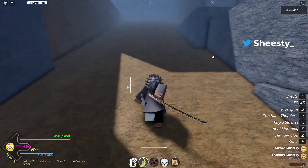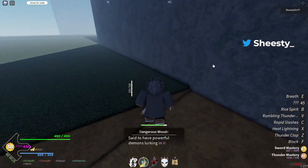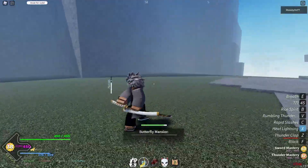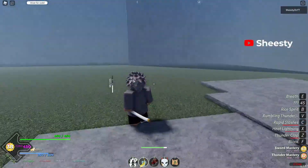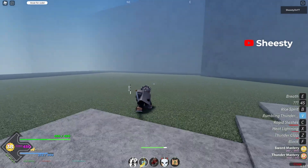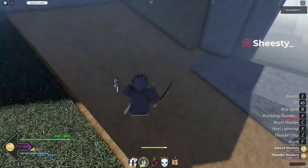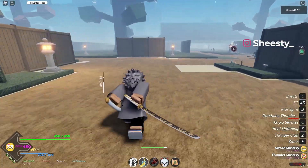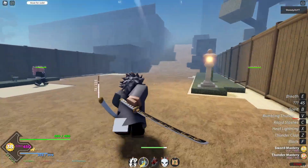You should already know all the moves: thunder clap, eat lightning, rapid slash — and the move that they changed is the thunder rain. They changed it into this, which is pretty cool. It's like a combo extender — another combo extender! So that's really cool, it's gonna get even more hate but it's pretty cool.